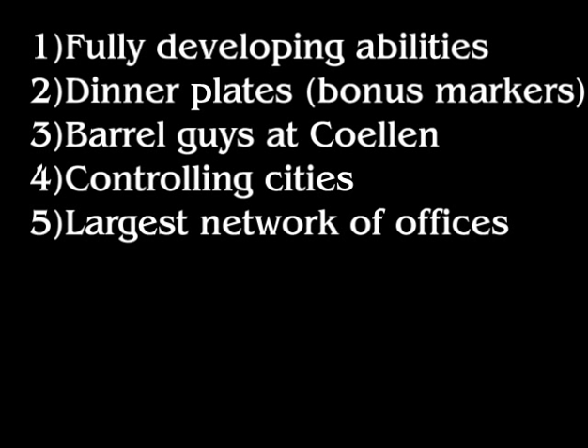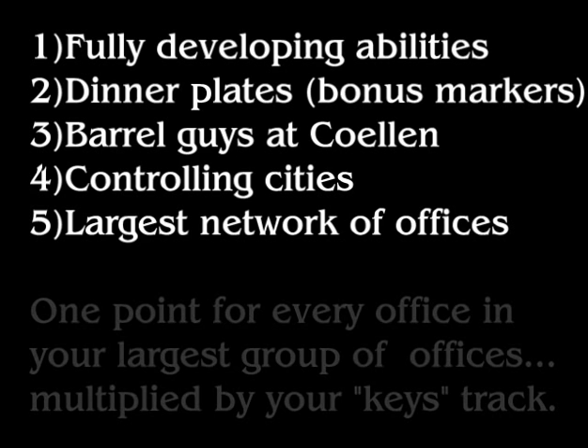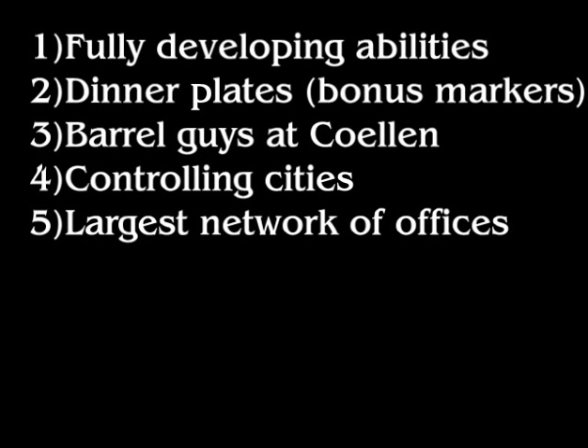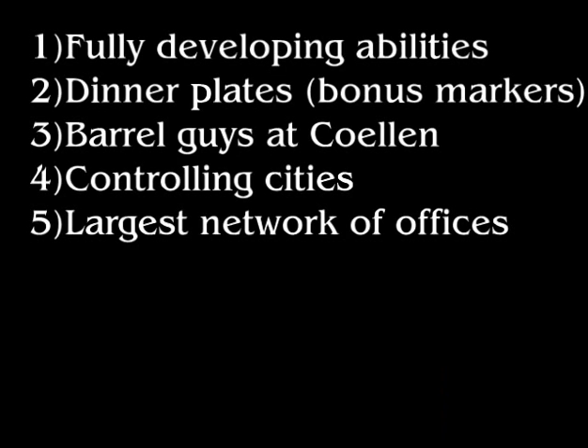Finally, the last scoring category is your largest network of offices. Count your largest group of offices that are adjacent to one another — you're allowed to branch, it doesn't have to be a line. You get 1 point for each of these adjacent offices, multiplied by your number of town keys. So if I had 5 offices next to each other and my town key number was 2, I'd get 5 times 2 — 10 points. Those are the five parts of endgame scoring: fully developed abilities, bonus markers, Coelen points, city control, and adjacent offices times town keys.